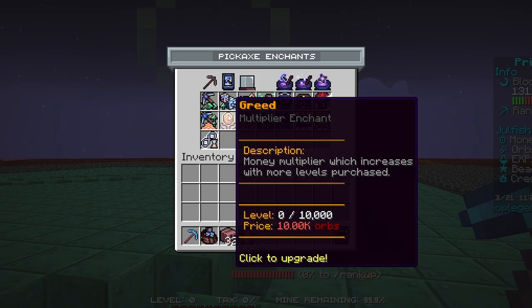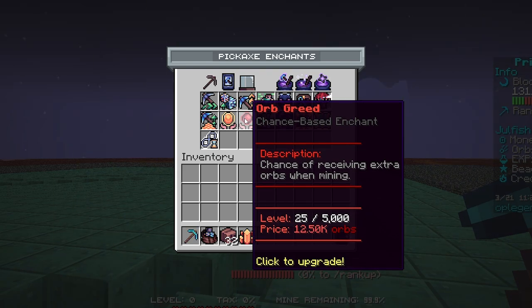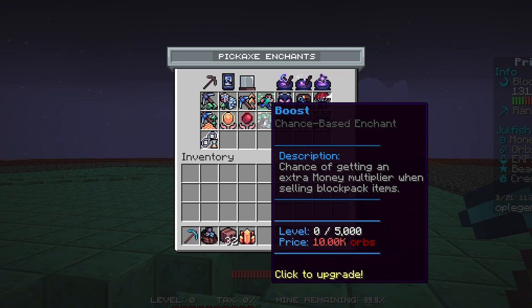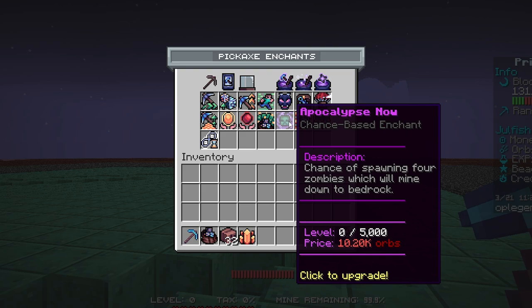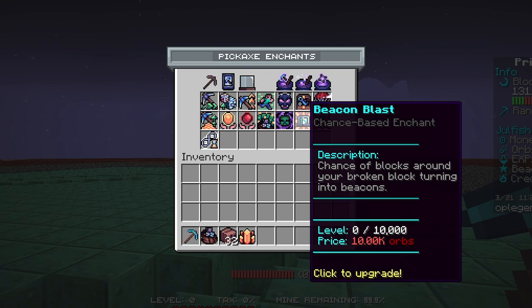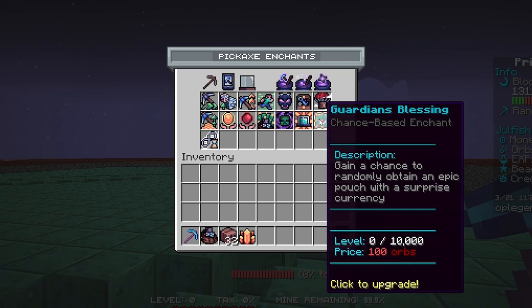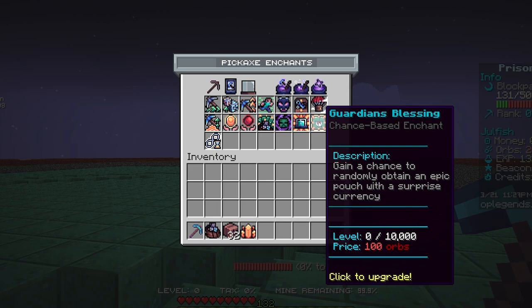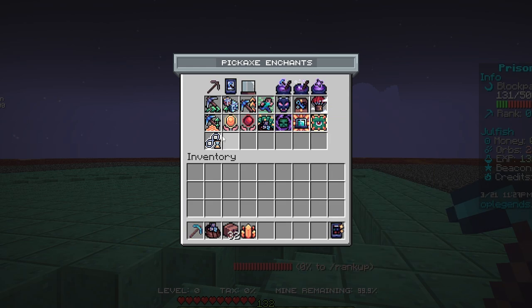We got Greed, which is a money multiplier that increases with more levels purchased. We got Orb Greed, which has a chance of receiving extra orbs when mining. We also got Boost, which has a chance of getting an extra money multiplier when selling block pack items. Then we got Apocalypse Now — chance of spawning four zombies which will mine down to bedrock. That is kind of crazy. We got Beacon Burst, chance of blocks around your broken blocks turning into beacons. We got Guardian's Blessing, which has a chance to randomly obtain an epic pouch with a surprise currency — so another money boosting enchant.